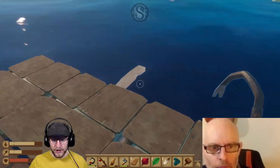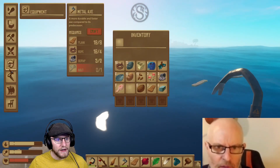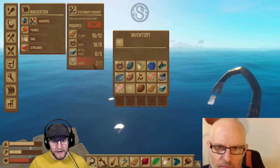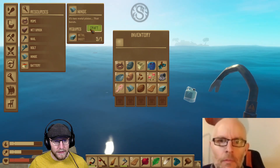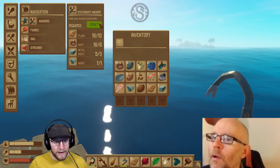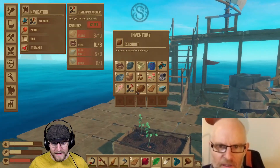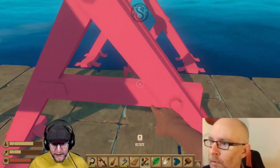I'm working on the anchor — anchor, anchor. Where is the anchor? For which I need... is that literally it? All I need is a hinge. And a hinge is a craft. Okay, we've got an anchor. Now, have fun — try and place it somewhere. God damn, that's big. They're trying to warn you.